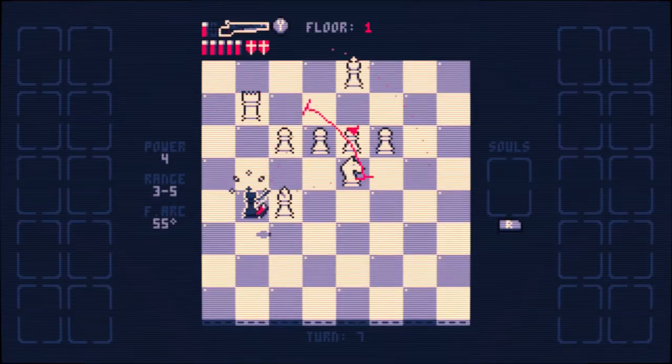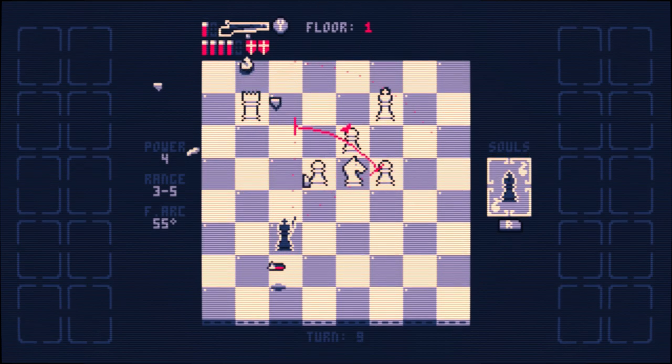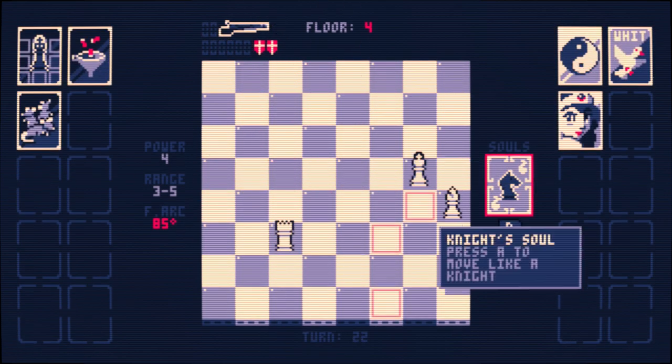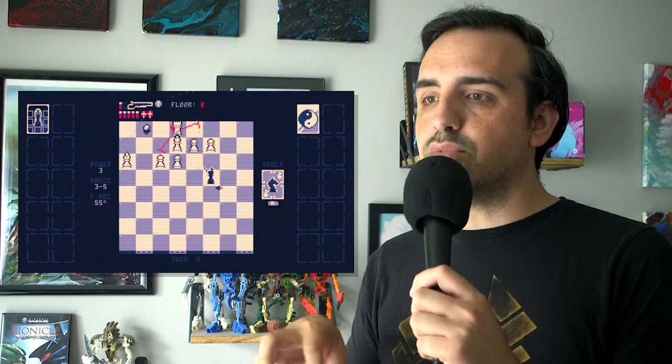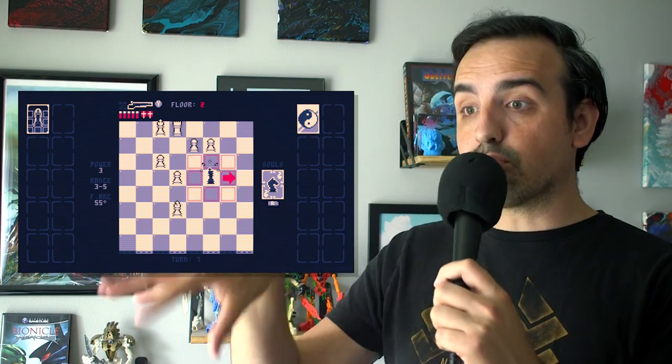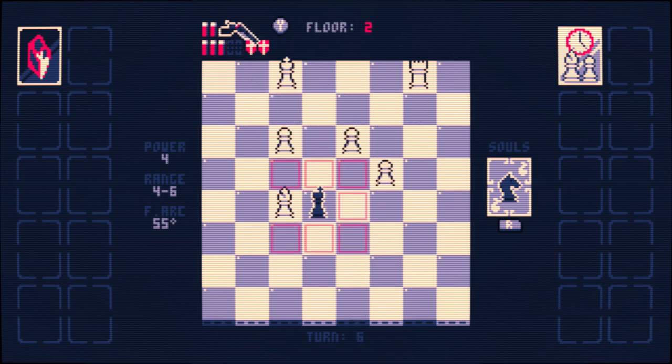As anyone who's played chess knows, the king is ostensibly the weakest and least versatile piece on the board. So there's an interesting mechanic where, as you kill other enemies, you can claim their soul, wherein the king can then use for one turn that piece's movement set. So suddenly your king can move like a knight, or like a bishop, or like a rook, which gives you a little bit more versatility in how you eventually take down the opposing king.